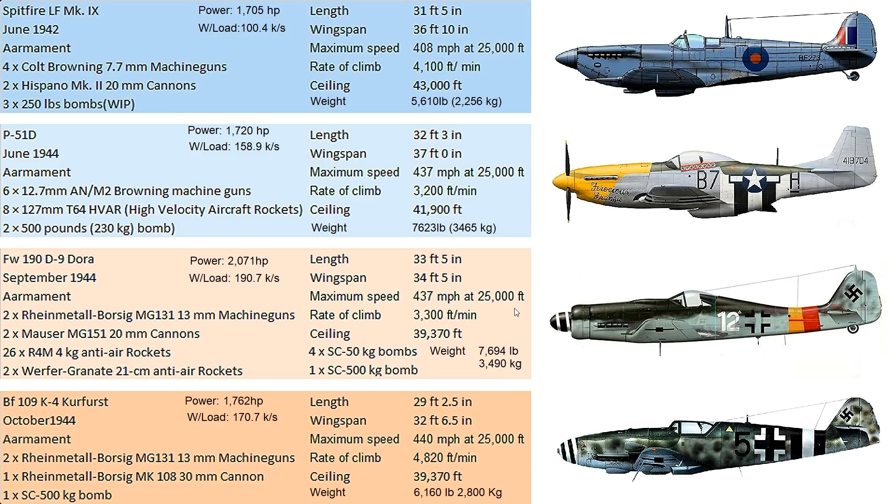First of all for the Spitfire, we have the Mark 9. We don't know exactly what Mark 9 derivative we have, but it's an LF — a low-altitude Spitfire. The engine is more efficient down at low altitude. That's one thing we're going to see a lot today, especially with piston engines — they have very different optimal working altitudes.